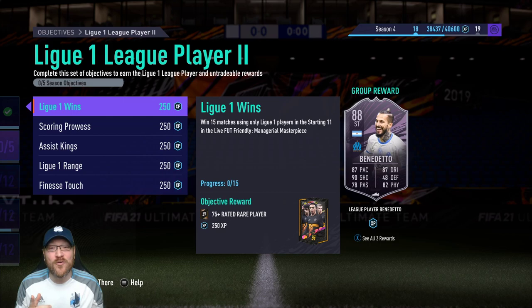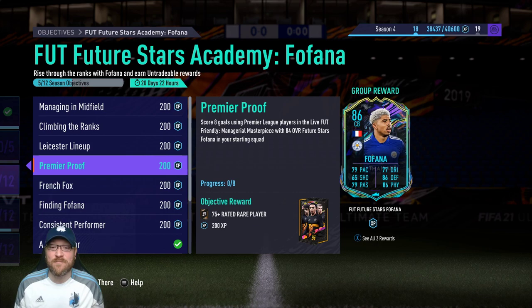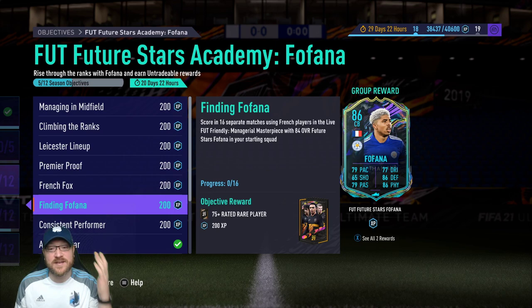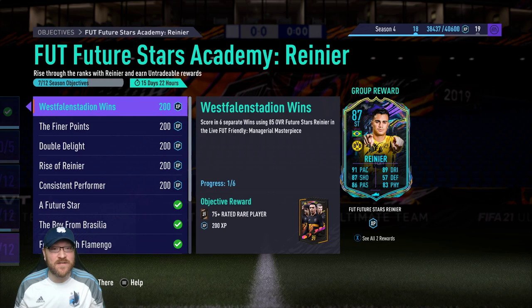I'll share with you some squads to help make this challenge easier. The only downside is it's going to be a little hard to grind for Fofana at the same time, because some of the Fofana objectives require him in the starting lineup and Fofana is Premier League. For example, scoring in 16 separate matches using French players with 84 overall Future Stars Fofana in your starting squad — you can't do that at the same time as Benedetto.